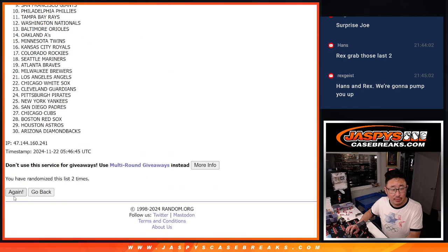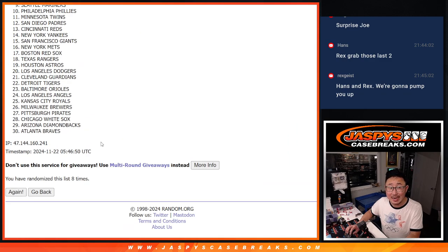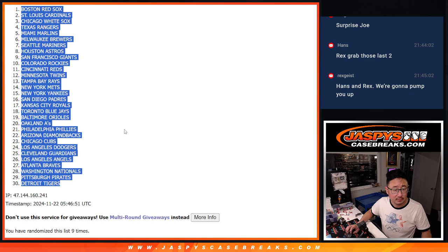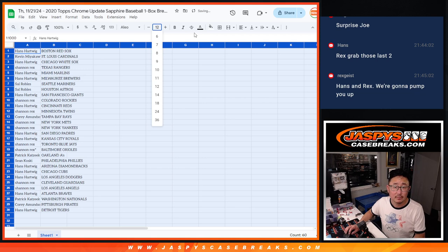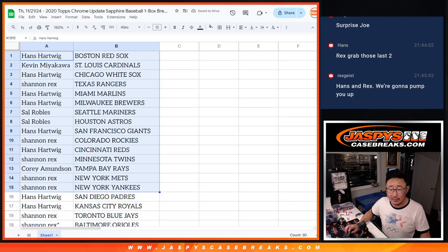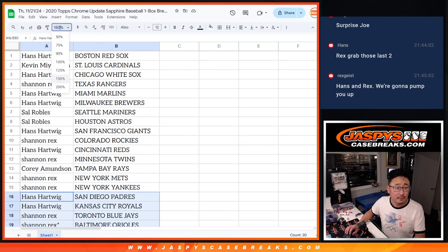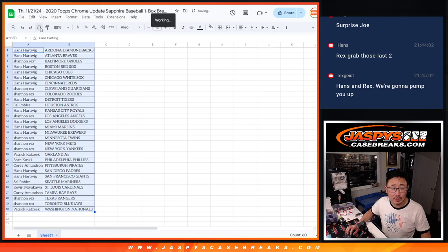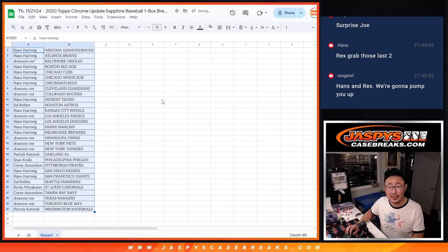Rolling one through nine for the final team assignments. No trade windows, but here's the first half of the list, and second half right there. Let's print and rip with our brand new toner — just installed it at the beginning of today's show. Very excited about it. Thanks for putting the printer to work.